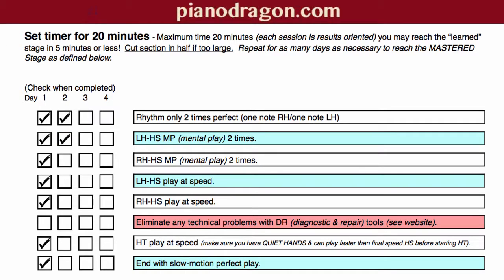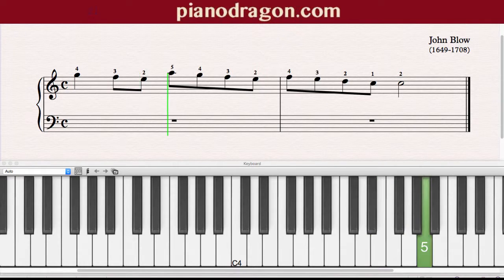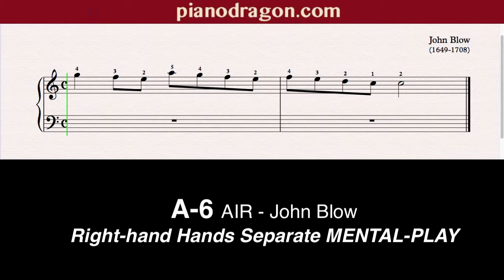Very good. Now step three: right hand, hands separate, mental play, two times. Before mental play practice for this step, watch this Sibelius clip first. Now, in the same amount of time that it would take to play the section, mental play — practice it. Ready, go. And again, in real time. Ready, go.